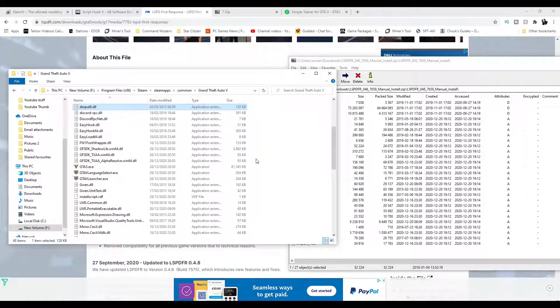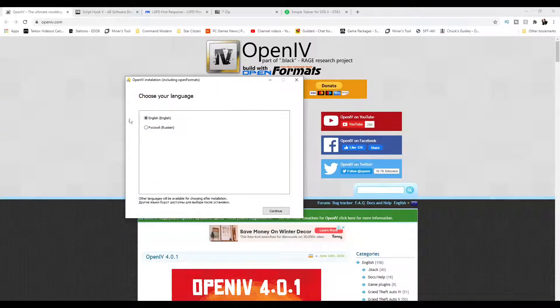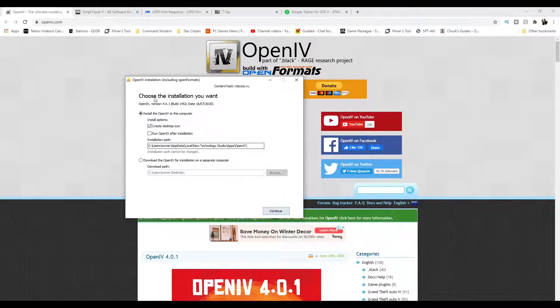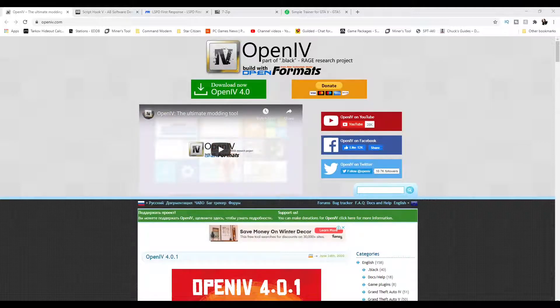Next up we're going to install OpenIV. I've got it downloaded — open up the installer and drag it across onto the screen. Click English, then Continue, select 'Install OpenIV to this computer' on the C drive, click Continue. That's just going to run through the 19 megabyte install, and then we'll link it up to our Grand Theft Auto directory.